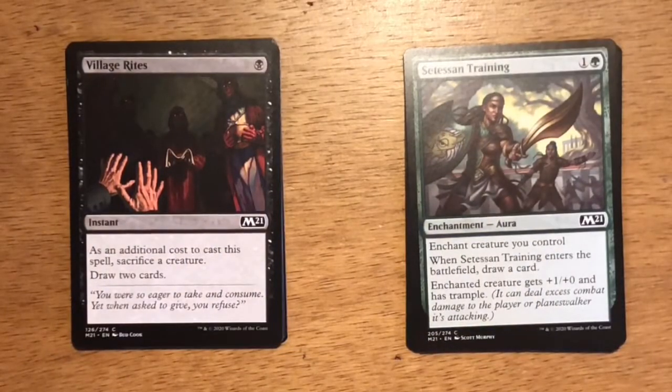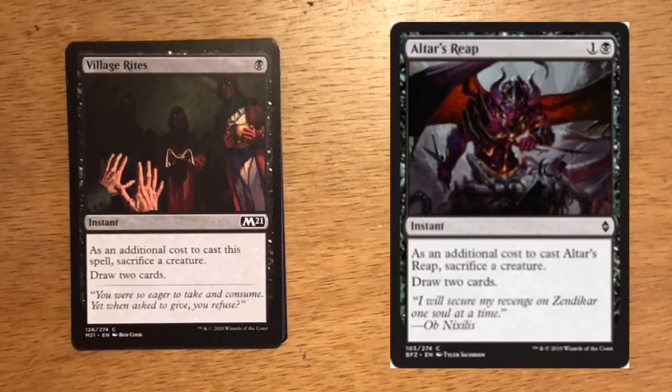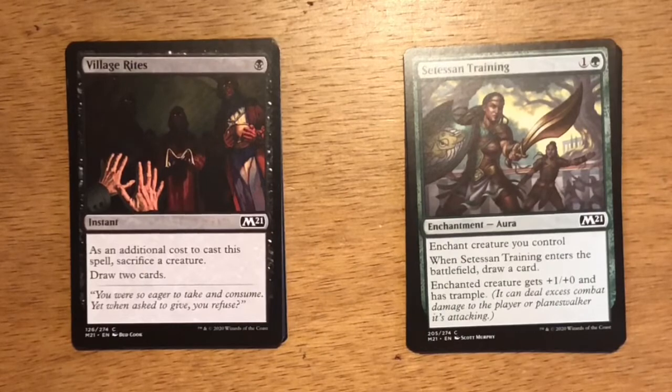Next up is Village Rites — single black mana, instant. As an additional cost to cast the spell, sacrifice a creature; draw two cards. This card is a much better version of Altar's Reap — it costs one mana less. Being able to sacrifice a creature and draw two cards is great. It works out very well in the black-red sacrifice deck that has plenty of payoffs.